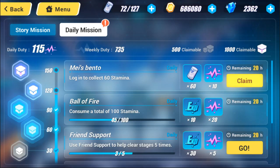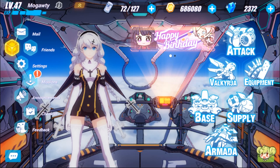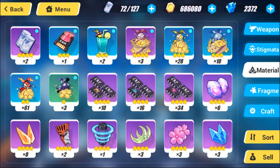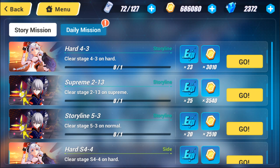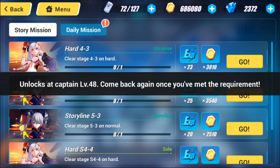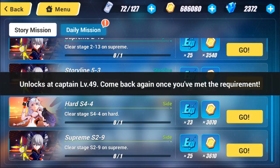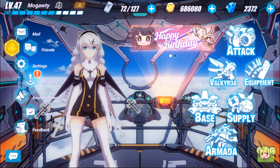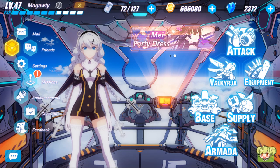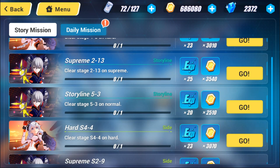Make sure you claim the daily rewards on the left — they always contain some crystals and other little trinkets. Once all the basic stuff is done, I'm going to go into my equipment and pop the captain exp chip. Besides farming valkyrie fragments, I'll go in and see if there are any stages I can clear, but unfortunately I'm too low for pretty much everything. Some content unlocks at level 48, and more than likely we will get to level 48 before the exp chip is up.